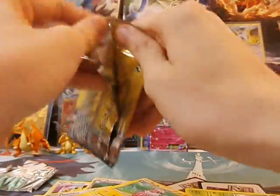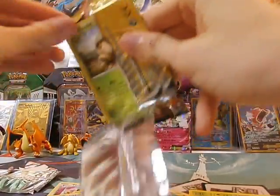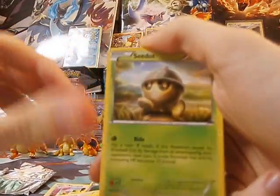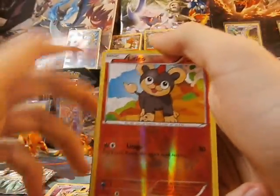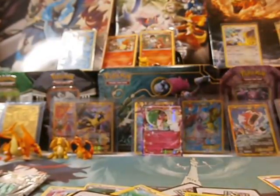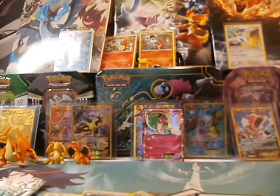Yes sir. Alright, what do we got? We got a C-dot to kick it off. A Hollow Litleo — I like it. And another special charge. I dig. I dig the Litleo's highlights.